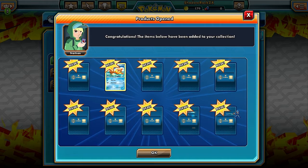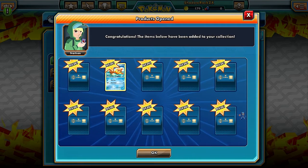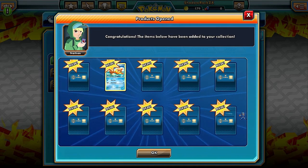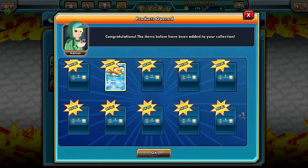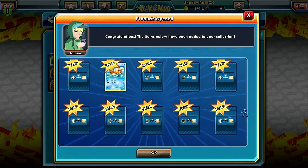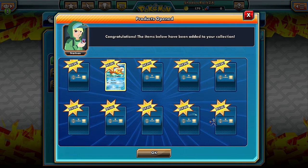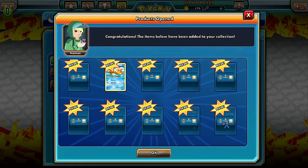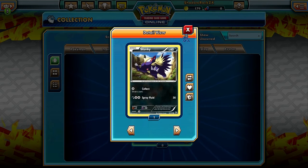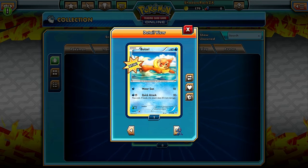Here we go, first pack. I can see a Buizel while everything is loading. One thing I don't care for with TCG Online is that every new card takes forever to load. We have two holos here. We got Stunky - Collect: draw cards, Brave Foot for 30 for three energy - pretty mediocre, typical stage one.